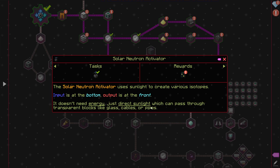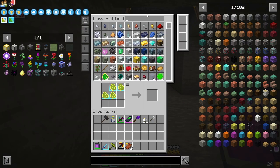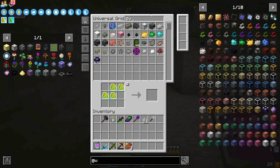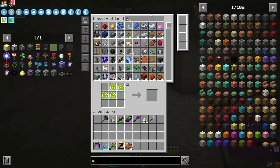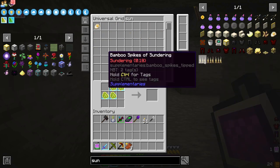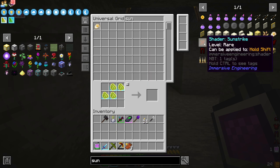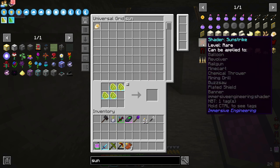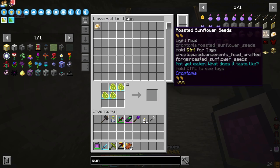It doesn't need energy — just direct sunlight, which can pass through transparent blocks like gases and that. Does this have a mining dimension? No void, no mining dimension. Give me a moment, guys — I'm going to see if I can figure this out.